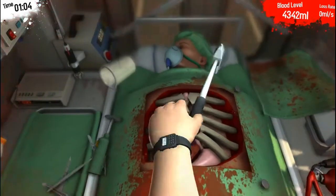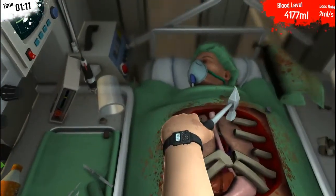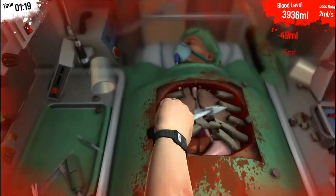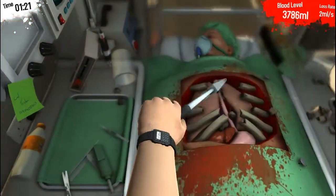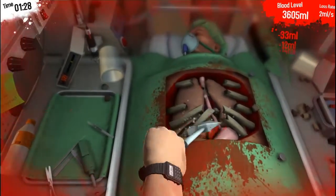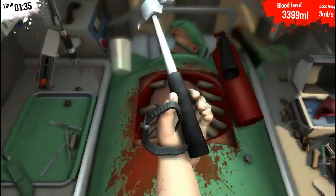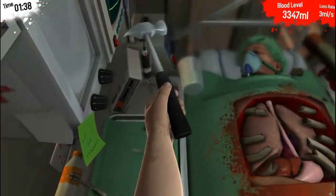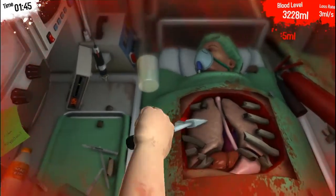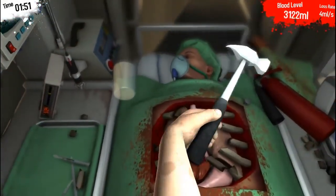Oh, this is so cool. Oh dear. I'm getting red around my screen - am I getting hurt by this? Am I losing blood? He's losing blood now. Get the ribs out. I haven't done this heart transplant in a while actually, so I don't really know how it goes. I'm just going to go with it. Just smash up these ribs - they've always got to get out of the way, really, haven't they? Fire extinguisher - not necessary.